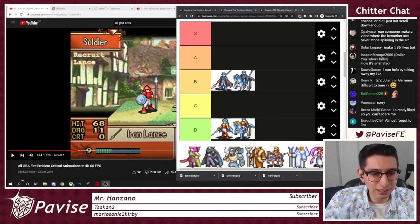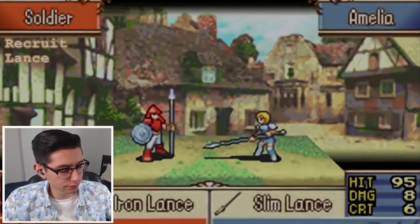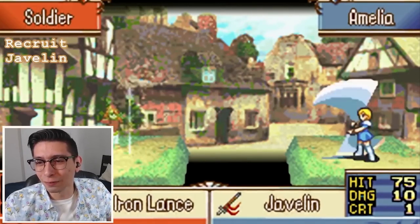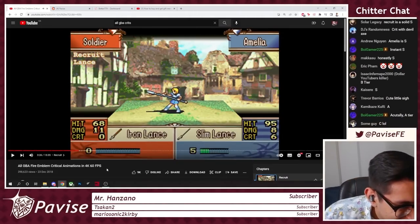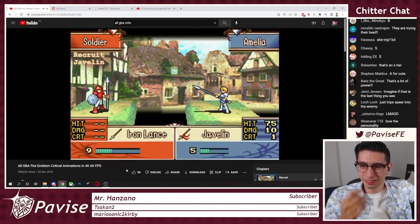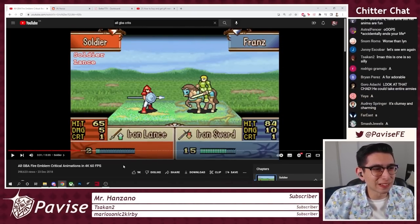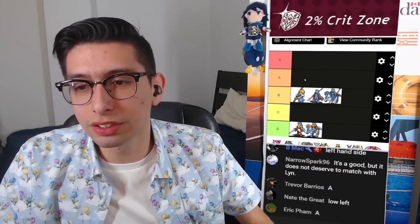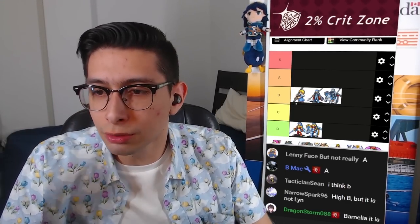Next up we're getting into the classes — we've got Recruit. I don't even remember what this looks like. I like that one a lot. The stumble crit — that's so distinct. And then the second animation is a standard twirl. It's so silly, but I like it. It's got a lot of personality. I prefer those over Ephraim's. B — I like it more than Ephraim's. Could go A, but it doesn't deserve Lyn's.